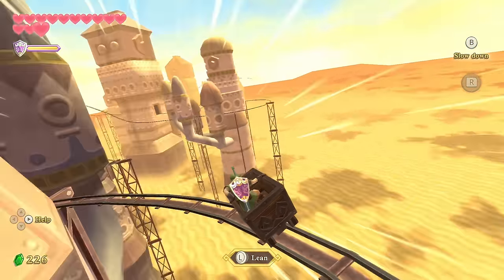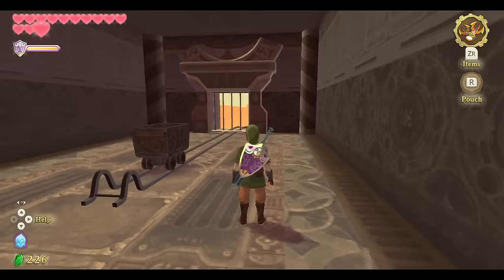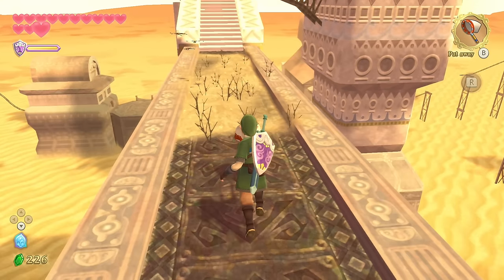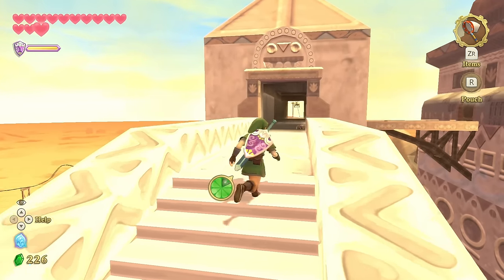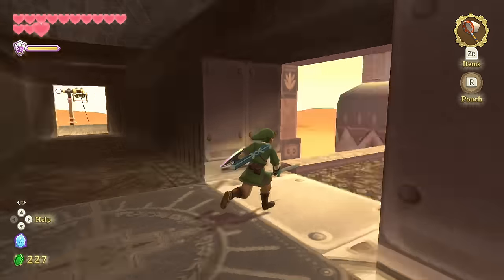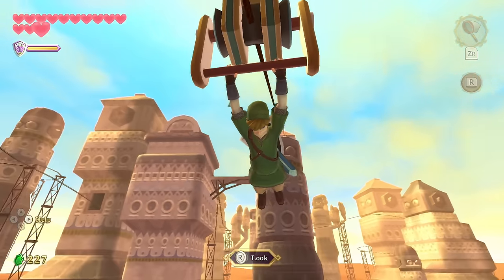This is actually easier to do without motion controls — I'm just turning with the stick. I feel like I would mess this up a lot because I wouldn't tilt it properly with motion controls. It's very tempting to go full speed all the time, but that makes the turns far more difficult because you'll tip off. I only went left and right.